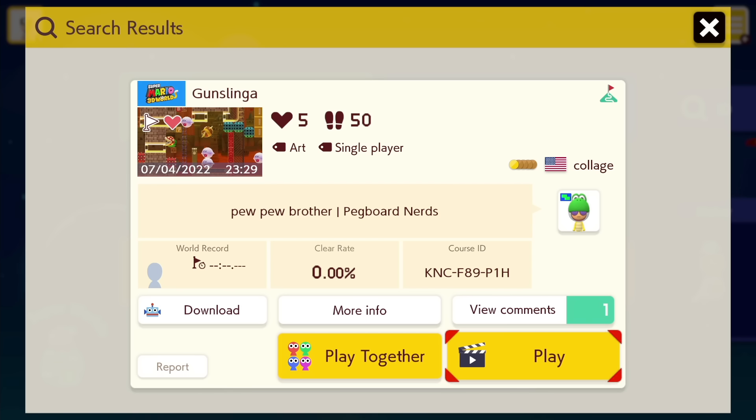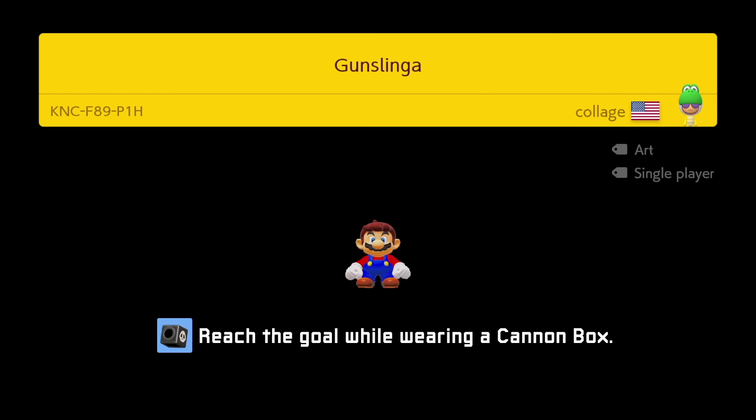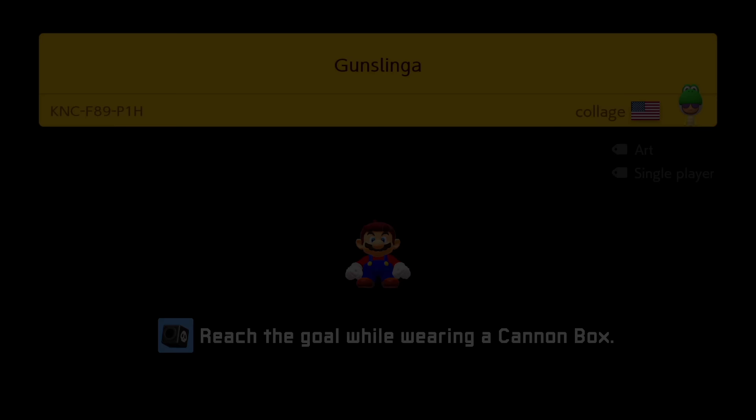This next level had zero clears on it, and I thought I'd try to be the first person to beat it. This level makes use of the cannon box powerup, which allows Mario to shoot cannon balls to activate switches and also break blocks. I need to keep this bob-omb with me by knocking it into the clear pipe with my head, and it activates these blocks when it explodes.